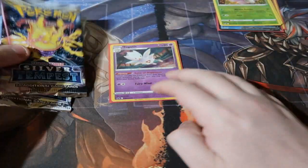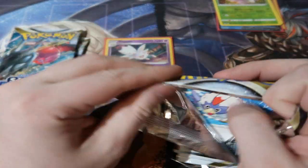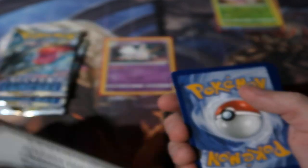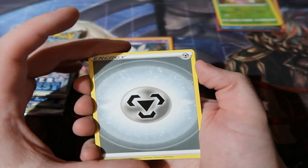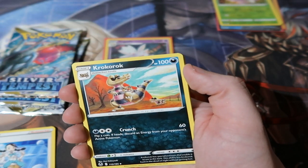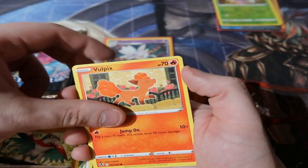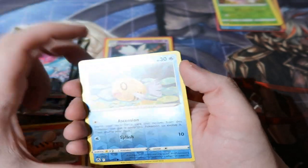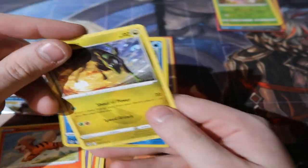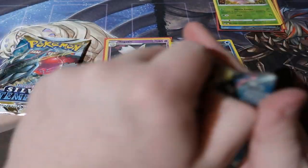Let's move on to Togetic, which already has one point with the promo. Let's see what its three packs get. First pack: we got Celfairy, Sandile, Cacnea, Croconaw, Rufflet, Holo Tauros, Vulpix — that looks adorable — Drowzee, Growlithe, Reverse Wild Feebas, and a Zygarde 10%. Not too bad, but still no holo.